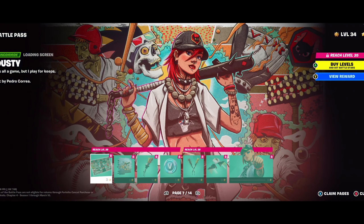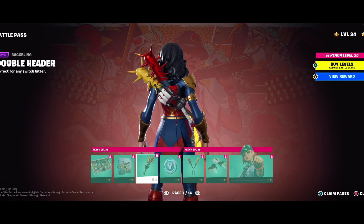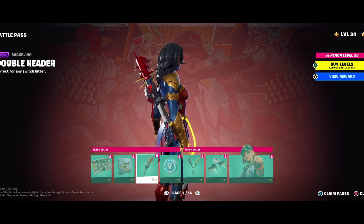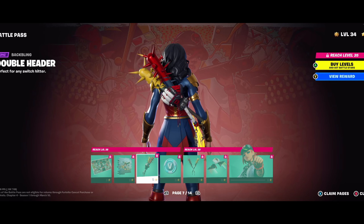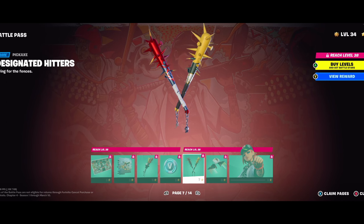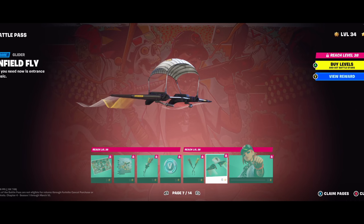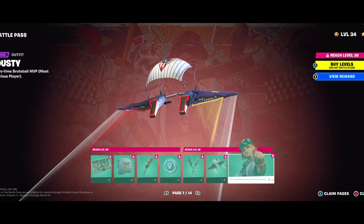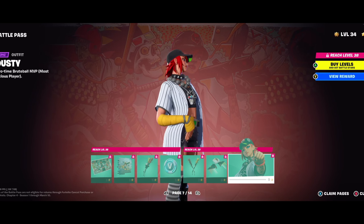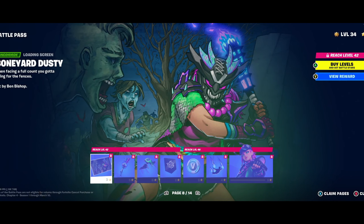Next page we've got another brand new skin — Dusty. She's got some of her own stickers and emotes, a cool back bling. It also looks like they fixed back blings — if you notice there's not a ton of space on their back anymore, so hopefully it stays that way. Here's her pickaxes with a bunch of spikes on them. She's got her own kind of basic glider with a baseball theme. And then here's her — I think she's a really good skin and you'll see a lot of people using her.